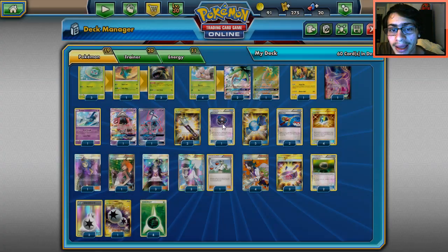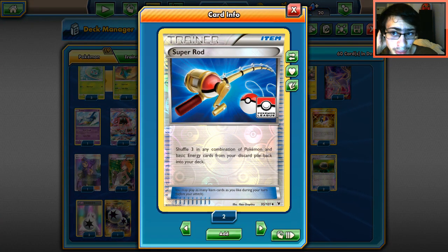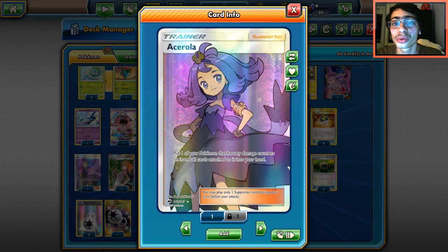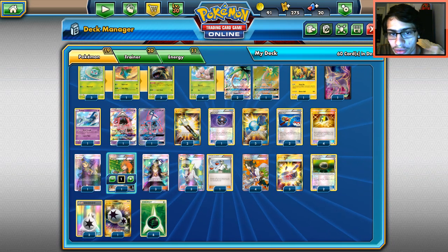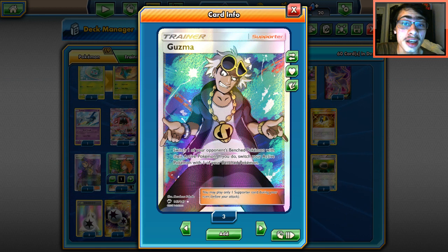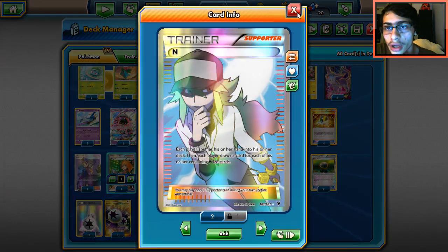Two Field Blowers — this is a heavily ability-reliant deck. One Heavy Ball to grab your Exegutors and Venusaurs without needing Ultra Ball. Three Rare Candies to evolve into Venusaur; we have Ivysaur too. Two Super Rods to recover Pokémon and energy. Four Ultra Balls to search Pokémon. One Ace Spec — sometimes you can Ace Roll your Exeggutor to save it from being KO'd. One Brigette to get Bulbasaur and two Exeggcutes on turn one. Three Guzmas.